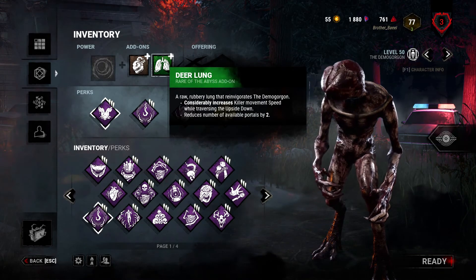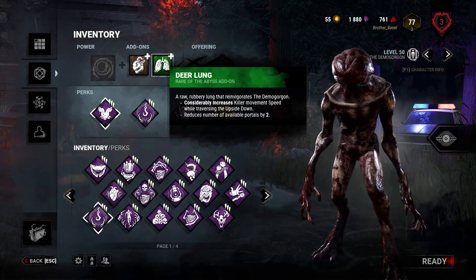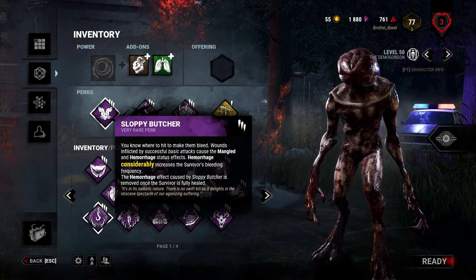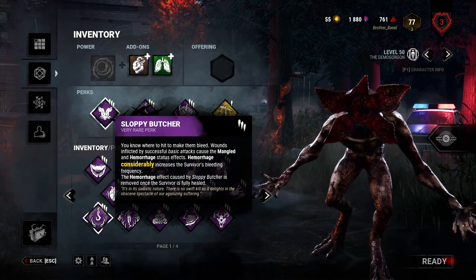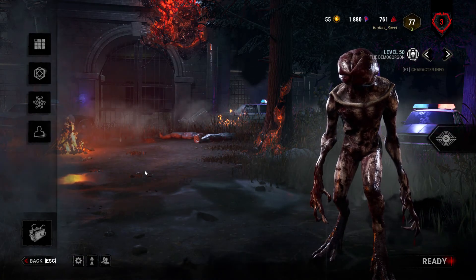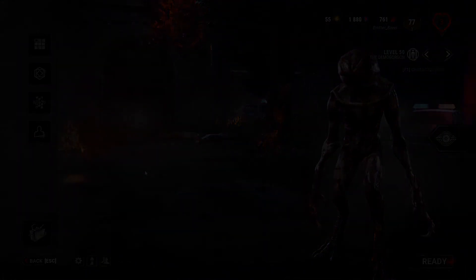I'm going to leave portals near hooked survivors, using Deerlone to get back to a hook really quickly and down the saver. I'm also going to bring Sloppy Butcher, so I have a better chance of catching survivors if they're in the process of healing. I'm hoping this build will be a lot of fun — I'm going to try to catch survivors off guard and do a bunch of shenanigans to get some funny kills, so let's get into a match.